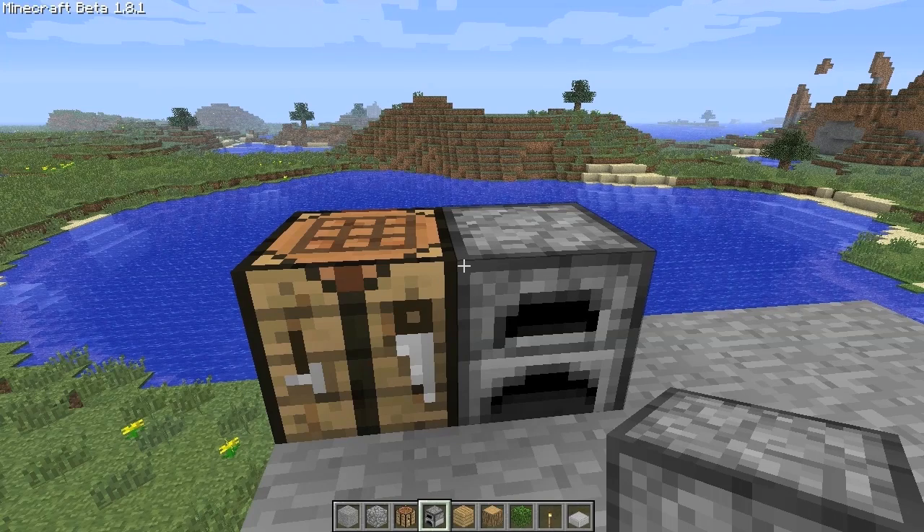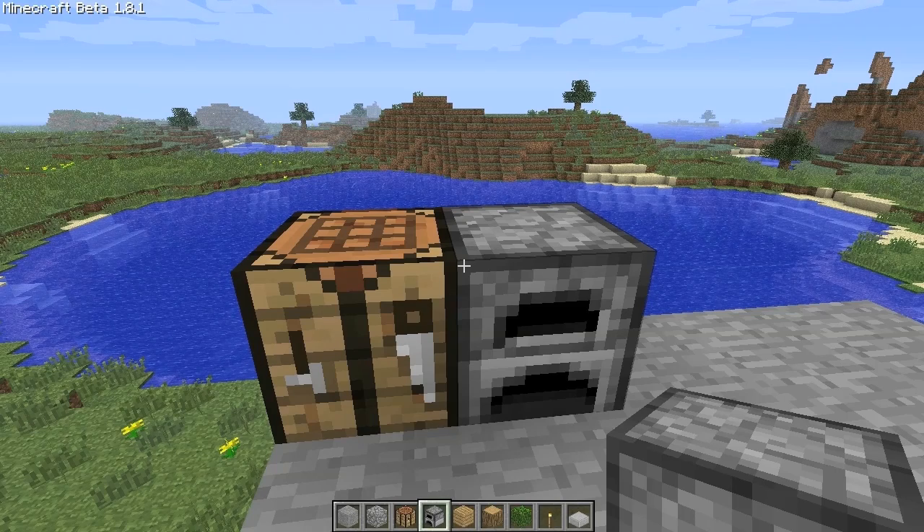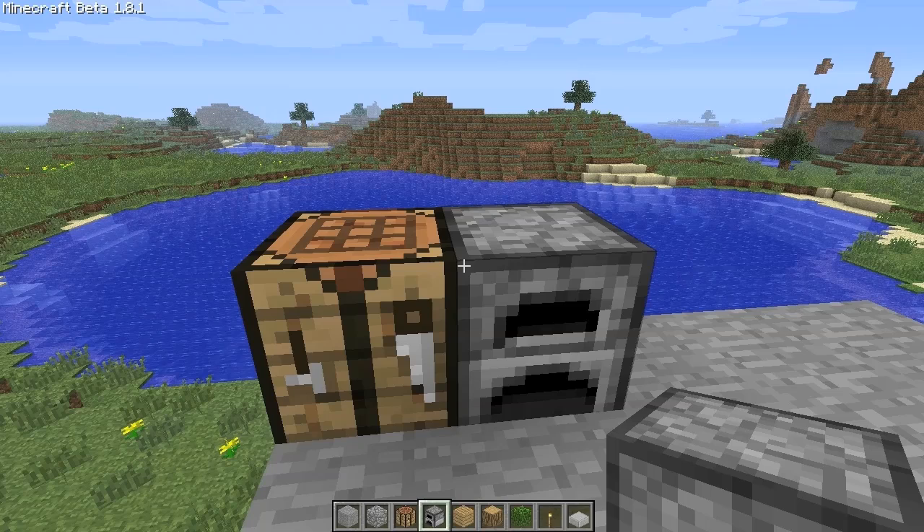We'll focus on two important tools — pistons. What pistons can do is push blocks forward one block, and there are two types of pistons. Normal pistons push blocks forward one block depending on which way it's facing, and when you deactivate the power it'll move the piston back, but the block stays moved.